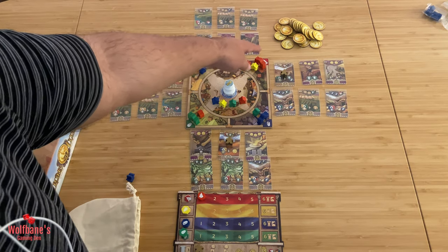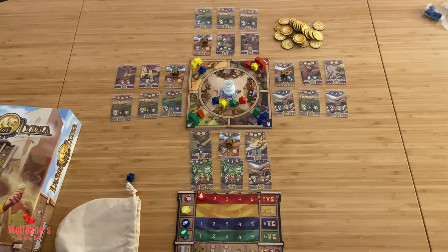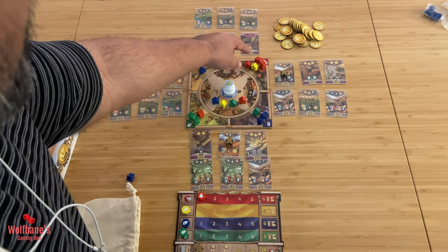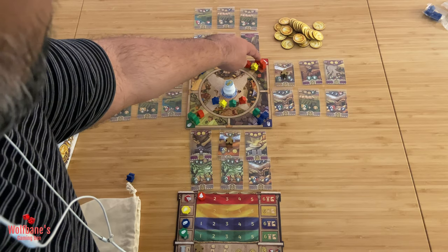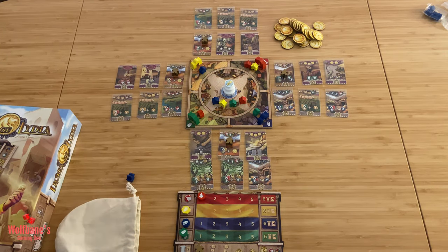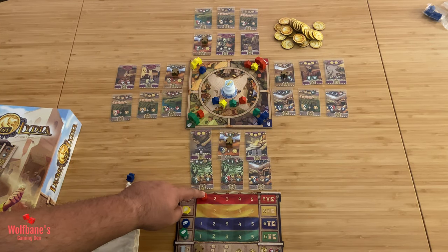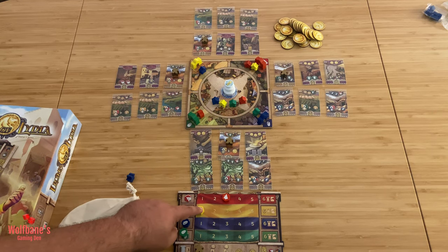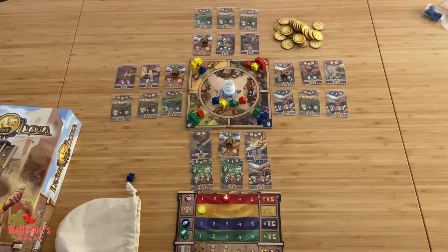Once we're done with that, we start collecting resources based on what this area generally allows. We look at all the different colors that correspond to this area — so we have one red gate, one red meeple, and one yellow meeple. That's two reds and one yellow, so we move the red marker up twice and the yellow marker up once. That's how you gain resources when you do this particular action.